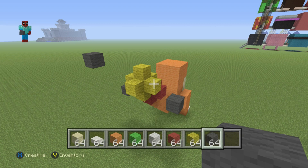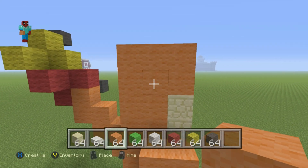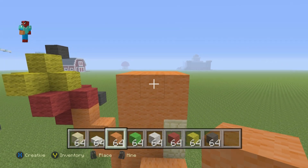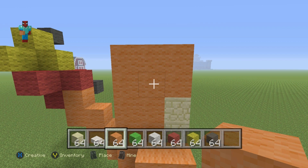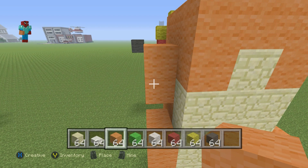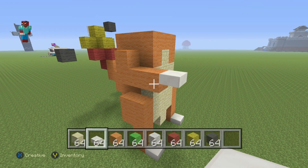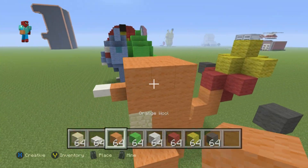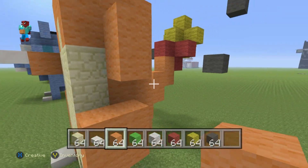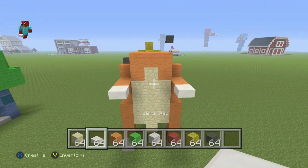Once you've added that, come to the side of Charmander. Take out your Orange Wool. On the left-hand side, take the top center block, move down from it by one, do two Orange coming down — one and two. Then come out in front of the statue by two — one, two — and place a Quartz Slab on the upper half. That's one of his arms. On the opposite side, from the top center row again, move down by one, place two Orange going down — one and two — come out in front by two, then place a Quartz Slab. There you have Charmander's arms.